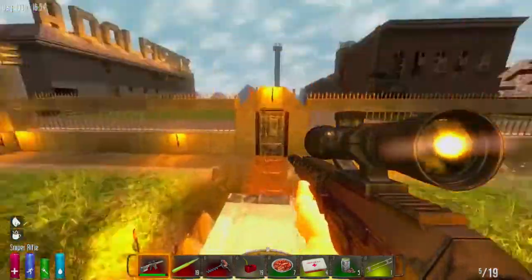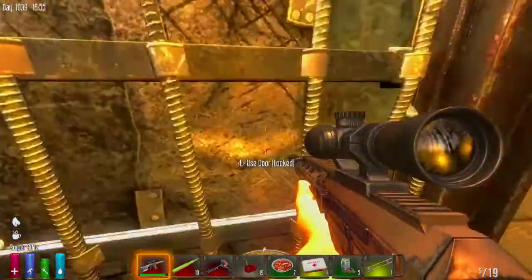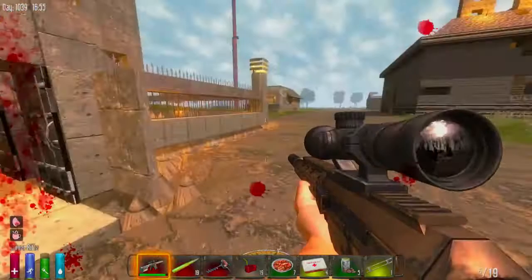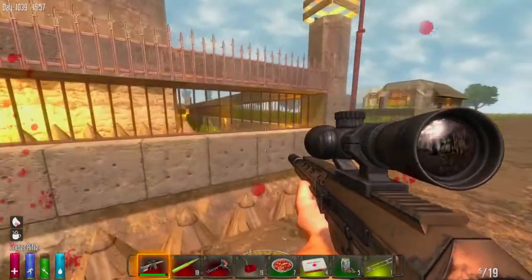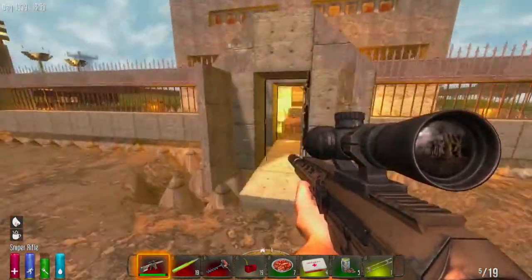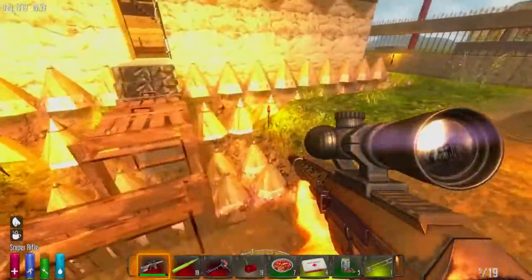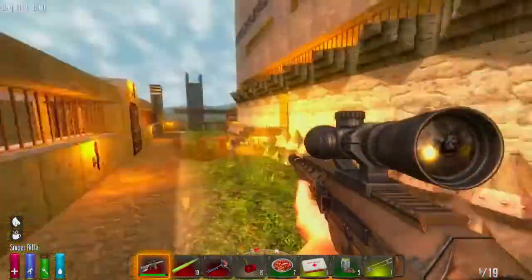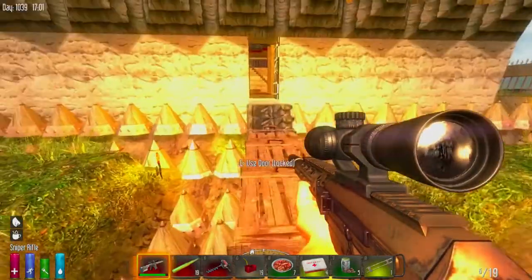This is the main entrance. We're just going to walk out so you guys can see it. There are these little patches to help us get across our spikes. We've got a wall all the way around with reinforced concrete and spikes, two doors, and then the interior wall with two more sets of spikes. It goes all the way around. It's pretty secure. We've got these spikes on the outside to keep the spider zombies from climbing up.